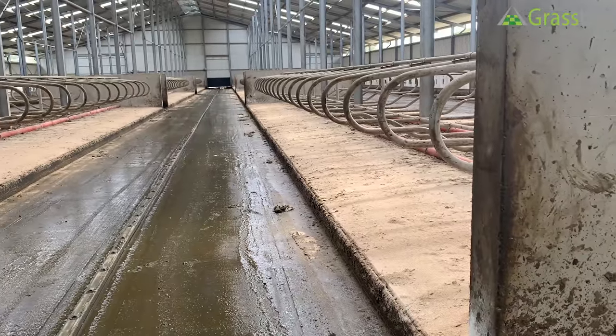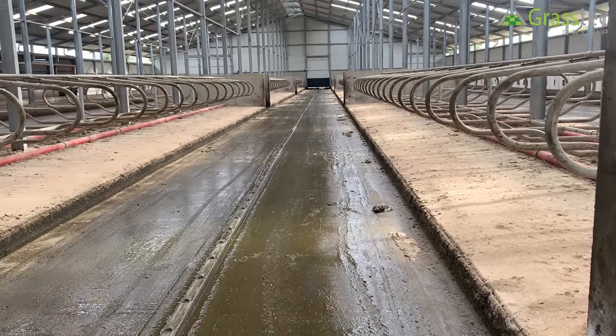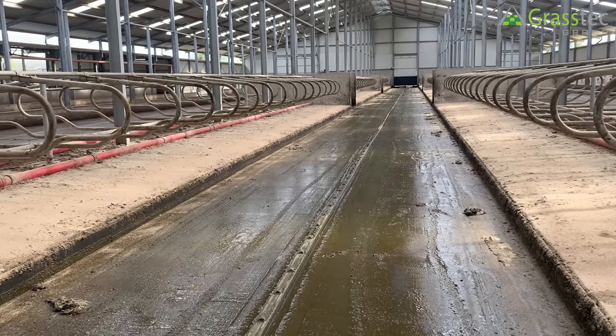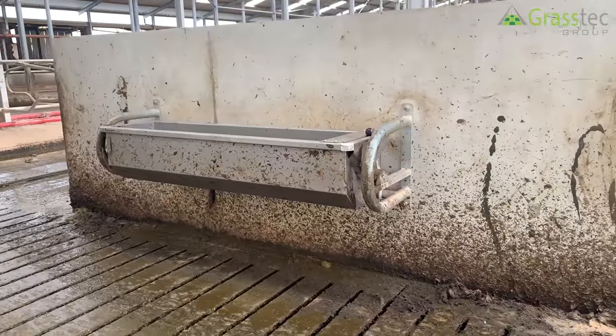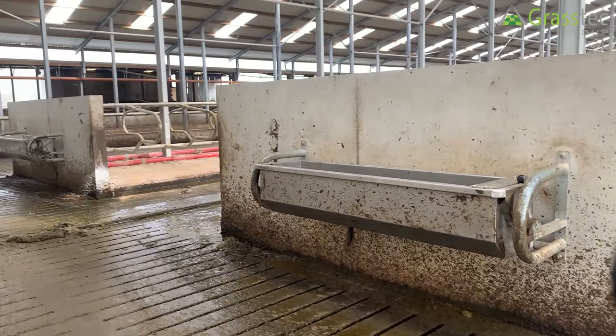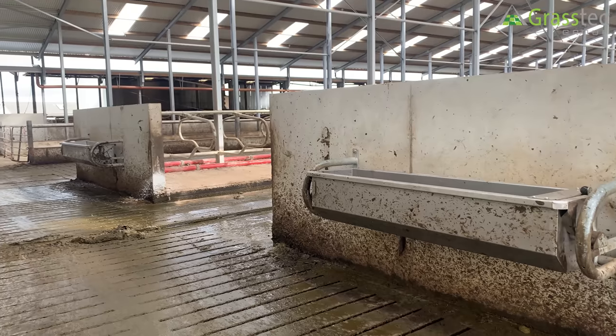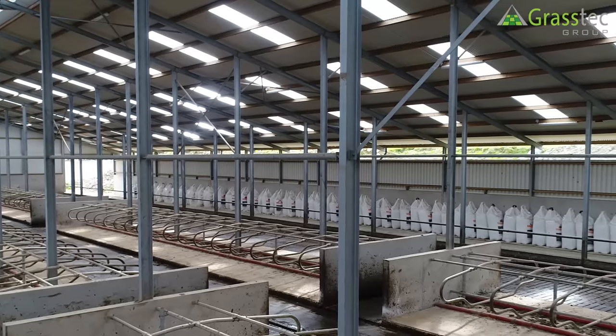Two feet wider makes a big difference — cows coming off the cubicles aren't knocking each other. The tip-over troughs from Condon's are very easy to keep clean. The same width continues on this side. I thought I could keep this side open until we built the shed, but this year it was just impossible — we had to close this end.